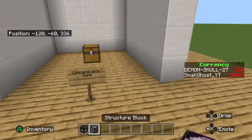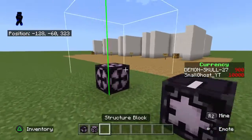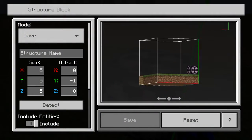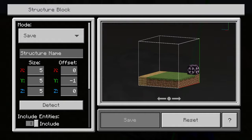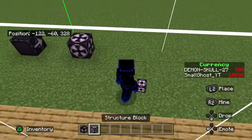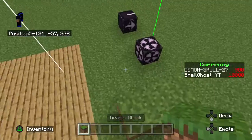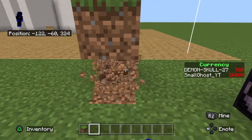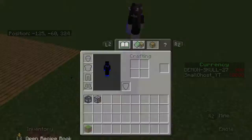Then you've got the jigsaw and the structure block. The structure block is kind of like a grid — whatever is in the area, say if you put a few dirts right here, if you put save you can actually save it, and then you can put load and it'll load the thing. That's how you copy things — that's the structure block.